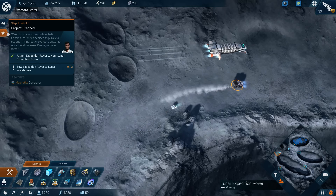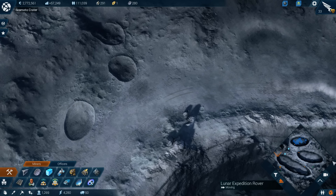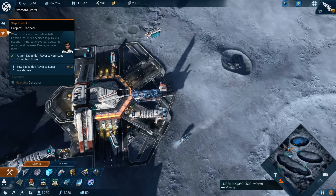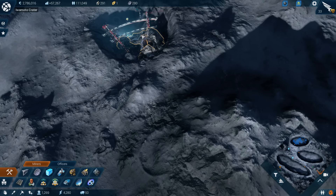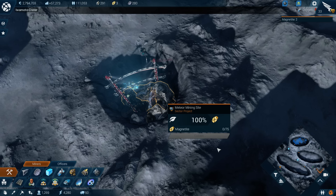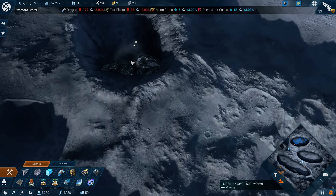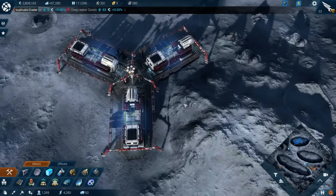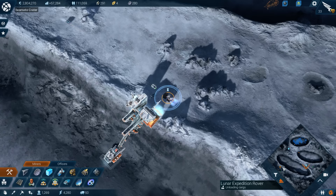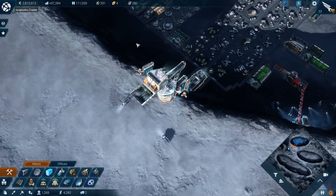This mission will give us... step one out of six. Do we already have the magnetite generator? You have to collect manually from a meteor mining site. So we have access to this and I have to manually click on it. I suppose it's good that we have some.